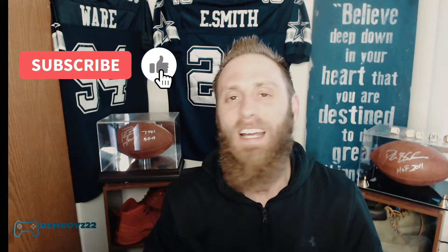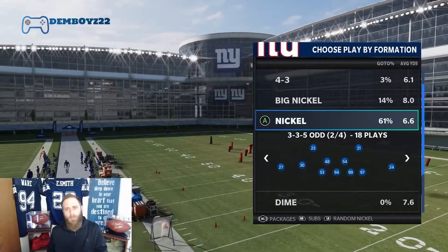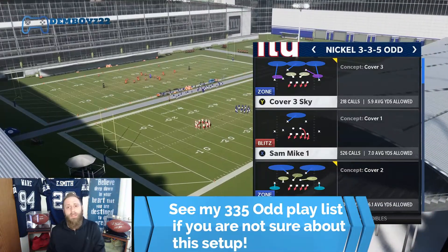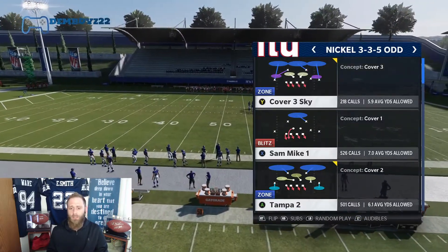What's going on everybody, dem boys back with a quick hit for you today. We're going to talk about the best prevent defense — something you can do out of any defensive formation in your playbook. The best way to do it is going to be the 3-3-5 odd, because of the blitz options, but you don't have to use it. If we come out in that, we'd go cover two.